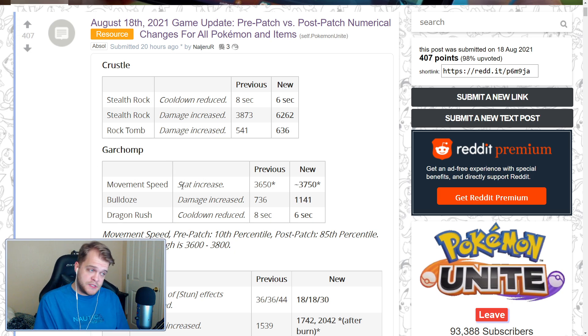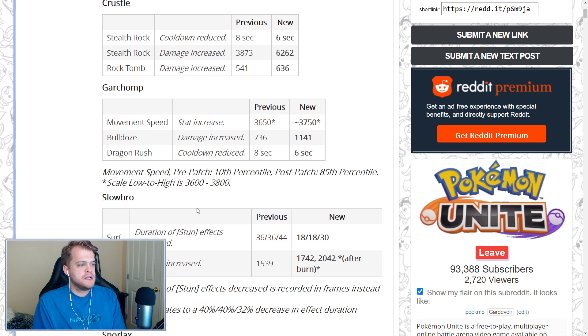For Garchomp, the movement speed increase is very welcome. Garchomp just needs to be able to stick to people better, and without more movement speed it's impossible to do that. The 100-point boost to movement speed is really solid. Bulldoze is going to give Gible a lot of extra damage, which is a pretty big increase. And Dragon Rush gets a two-second cooldown reduction, so definitely take Dragon Rush over Dig for your mobility move.